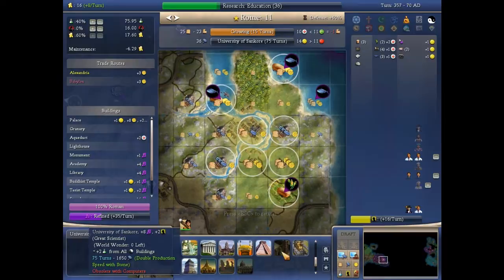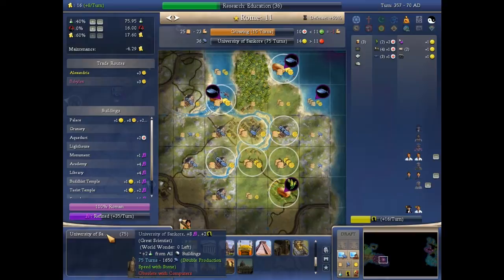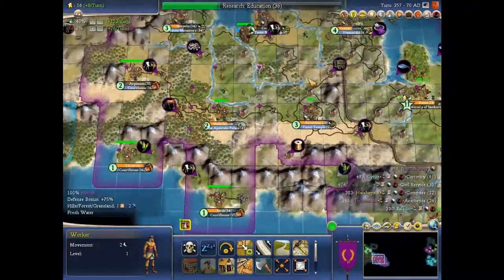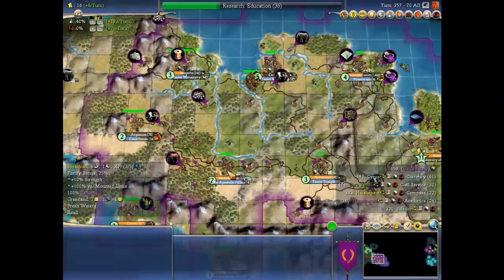The University of Sankore takes 75 turns. It will be a bit faster once the great scientist is handled. Let me check — 75 turns in another city as well; I can chop two pieces of forest but it's not that great. I'm going to build it in the capital. Operation Forest Chop is well on the way as you can see.